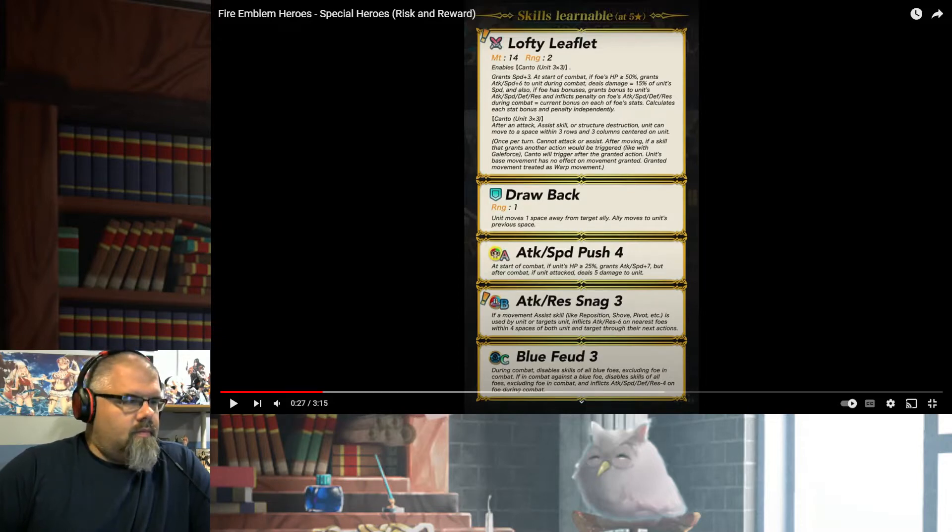Lofty Leaflet enables Canto unit 3x3, grants Speed+3. At start of combat, if foe's HP is greater than or equal to 50%, grants Attack/Speed+6 to unit during combat, deals damage equal to 15% of unit's speed, and also if foe has bonuses, grants bonus to unit's Speed, Defense, Res spectrum, and inflicts penalty on foe's spectrum during combat equal to the current bonus of each of the foe's stats. Calculates each stat bonus and penalty independently.